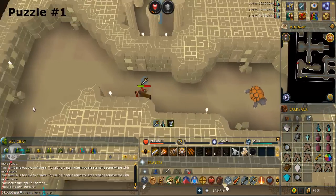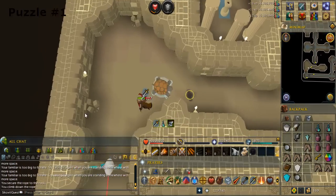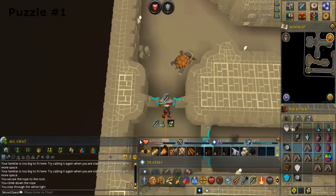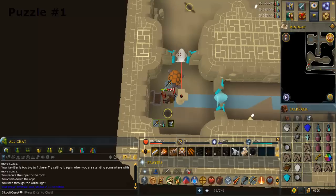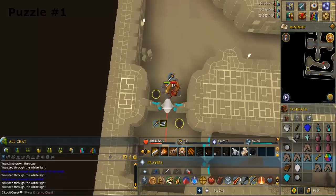Use your rope on the rock and climb down. Head to the southwest corner of this floor. Open and search the chest to get a blue crystal. Climb back up the rope, then over the low wall.